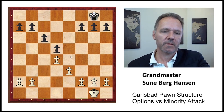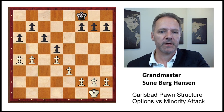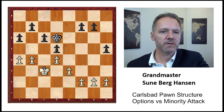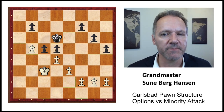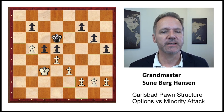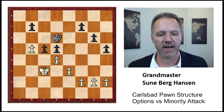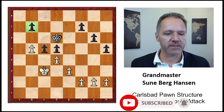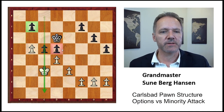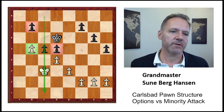Option four: b4, a6, a4, king f8 — same c5 structure but with the a-pawn exchanged. This is probably a little better for White because he can sometimes use the a-file to attack the pawn on b7. There is still counterplay on the c-file and a weak square, but sometimes that pawn goes lost. So this is option number four.